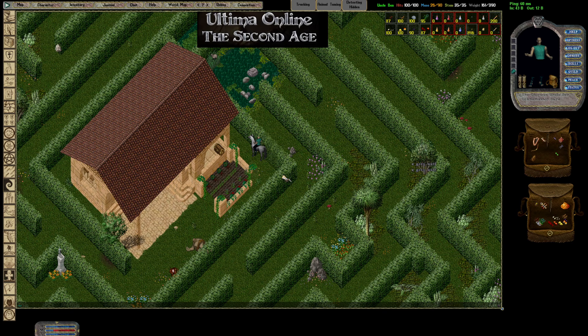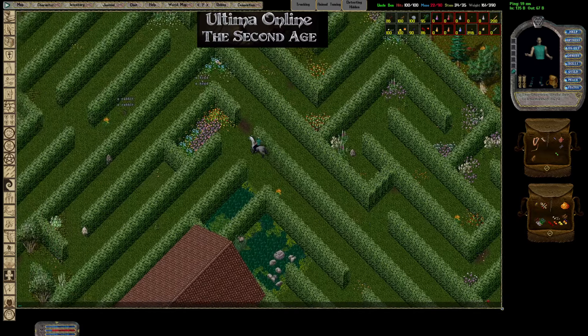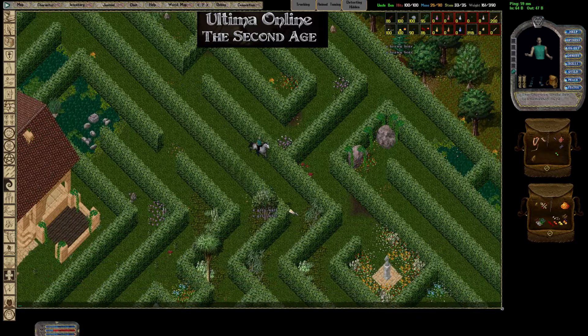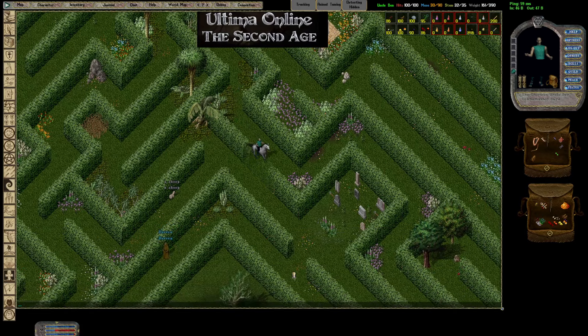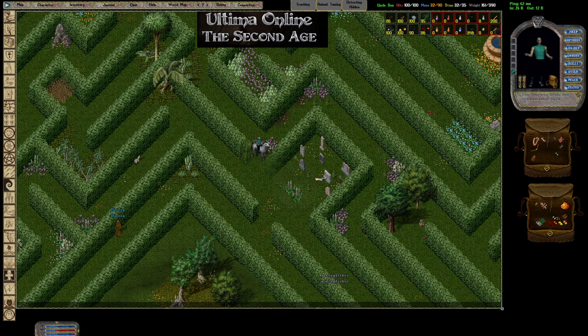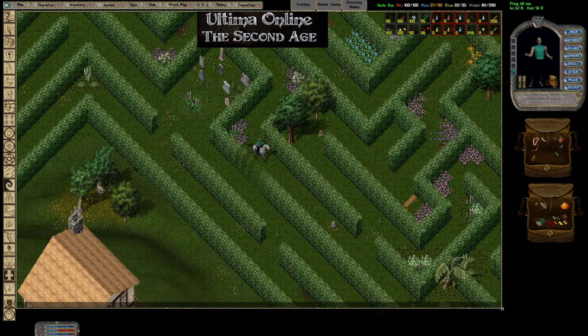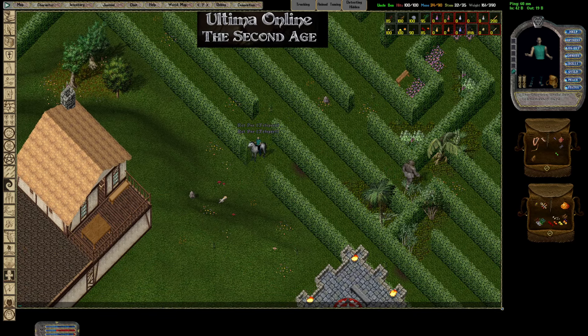We'll check back at this place and see if he respawns pretty quick, but let's keep moving right along. Got a lot of deco stuff, some animals, some flowers. There's a little graveyard there, a healer, some harpies, trolls, and the center over here.